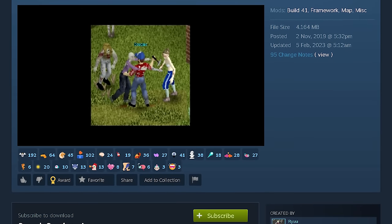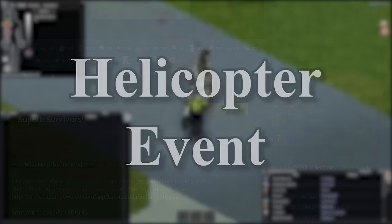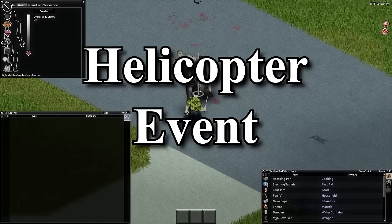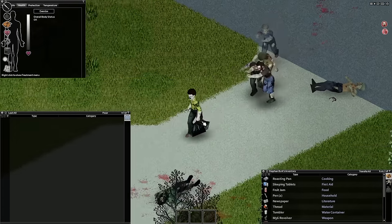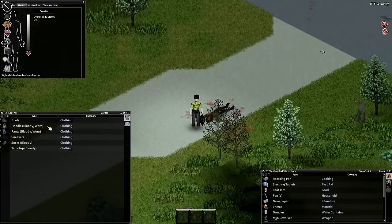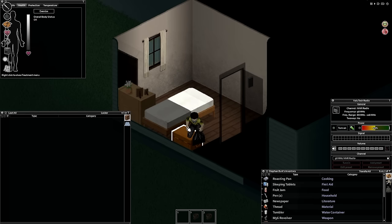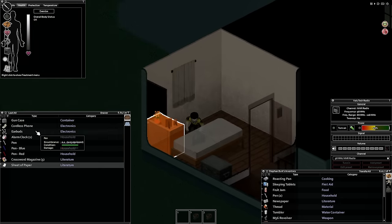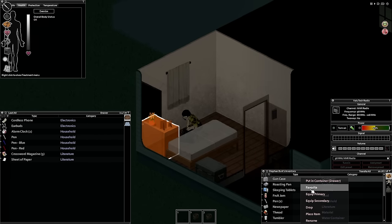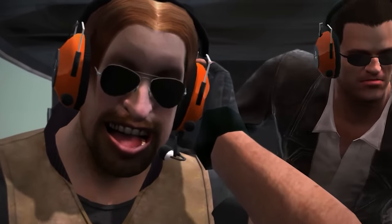If you are impatient and want NPCs now, go ahead and download Superb Survivors off the Steam Workshop. Even though you cannot find people in Knox Country, this doesn't mean people cannot find you. At least one time per playthrough, a helicopter will spawn in at a random time to fly over Knox Country. Although the thought of help could be seen as a lifesaver, the vehicle doesn't actually do anything other than fly near you if you're spotted by it and attract hundreds if not thousands of zombies near your location. You can hide in a forest or in a house without windows to make the helicopter leave.